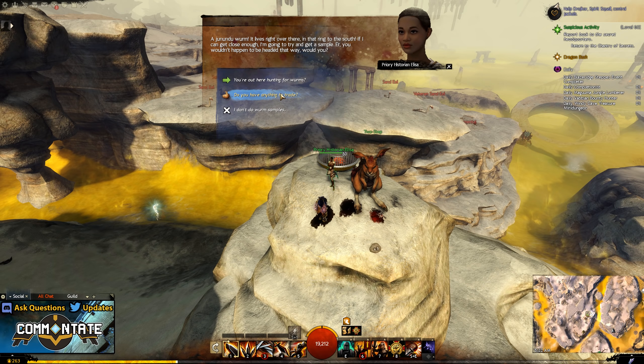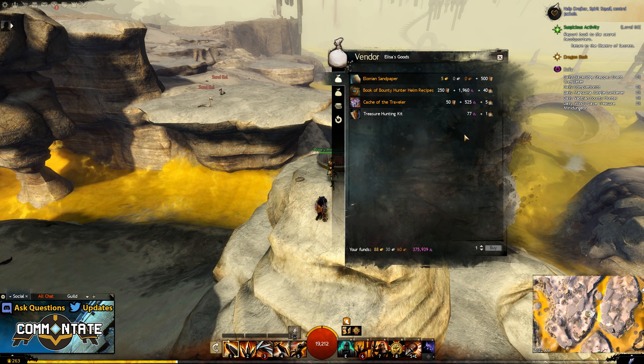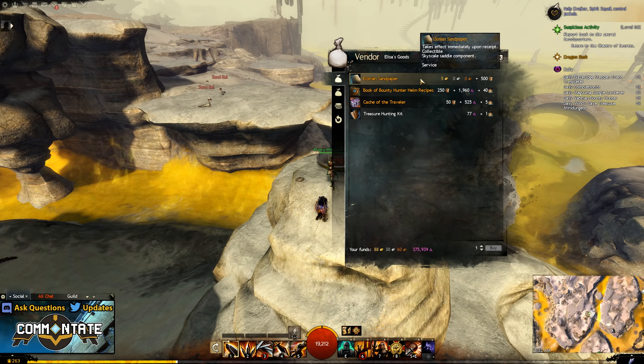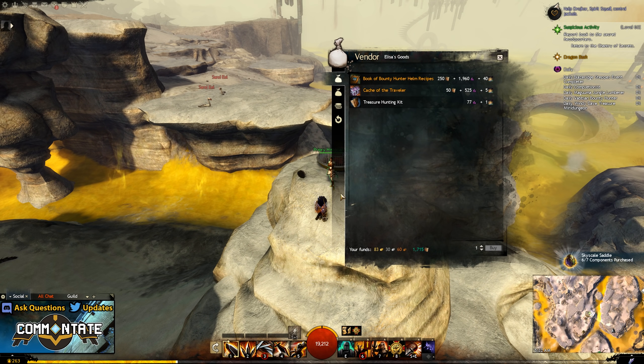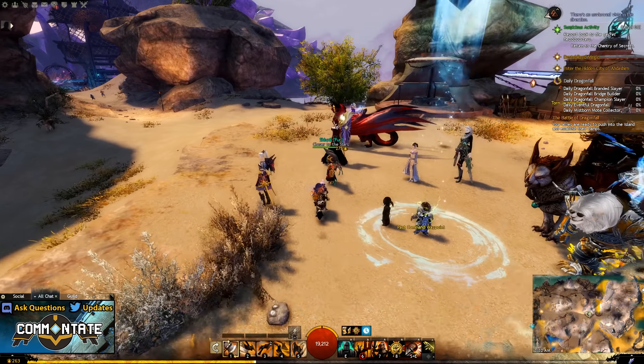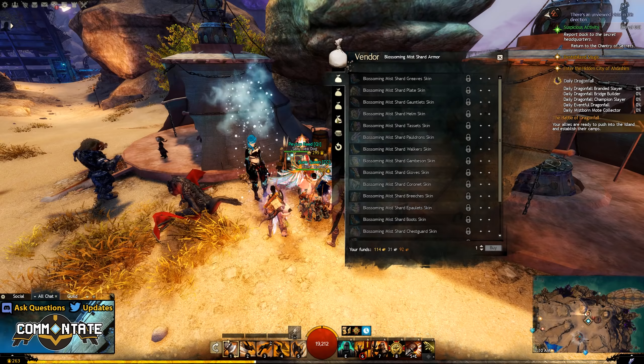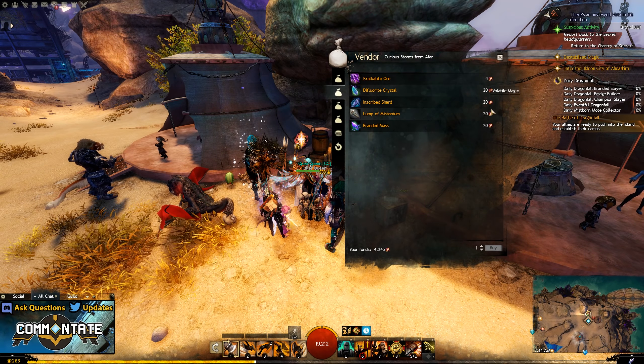I say track down because this NPC tends to move and isn't right next to a waypoint like a lot of these other vendors. To find this NPC, just click the link in the description, as all of those locations have been cataloged on the wiki, and it'll tell you where her current location is. And once you've purchased all those items, you're basically ready to do the very last part of this collection, but we'll be going over that in another video.